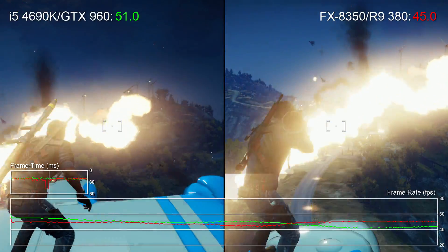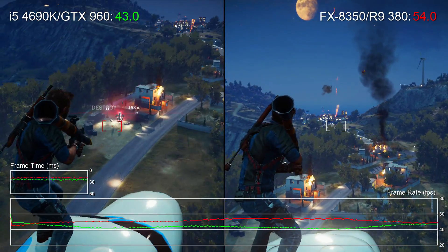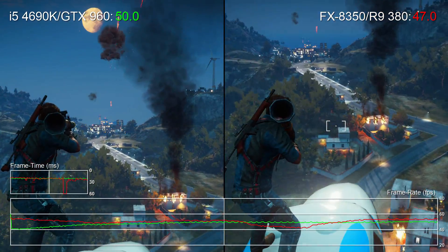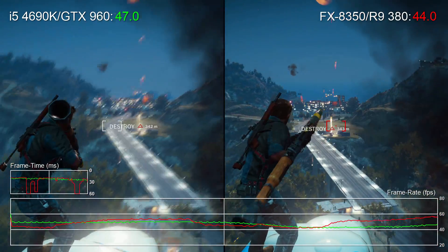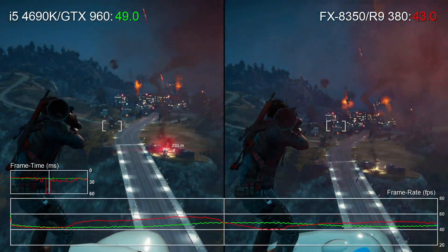So if we put everything together, we can perhaps explain why some people are getting poor performance. If an FX8350 incurs latency hits on occasion and Radeon graphics hardware also produces latency spikes, what happens if you own both? Well, let's take a look right here. Basically, you get a combination of stutter seemingly sourced from both components.